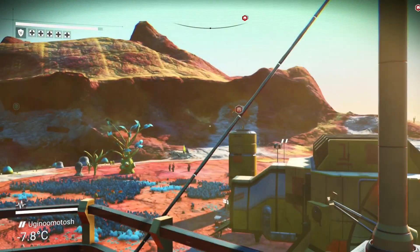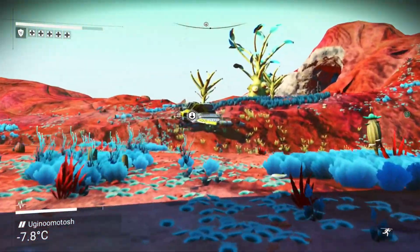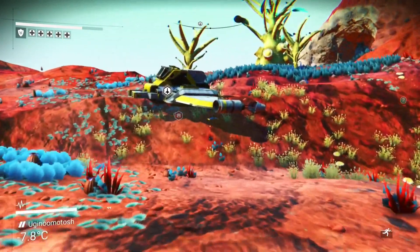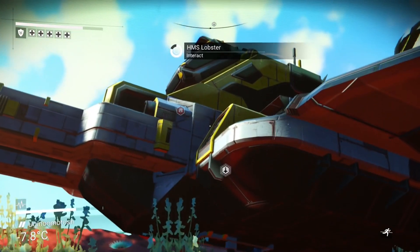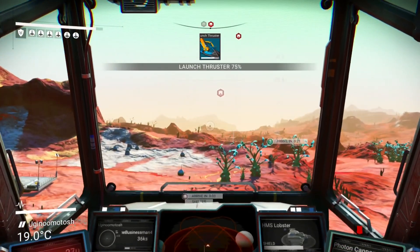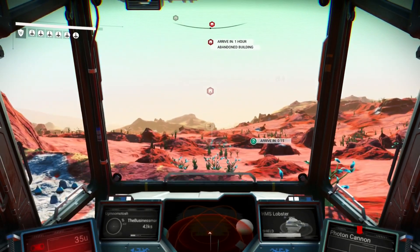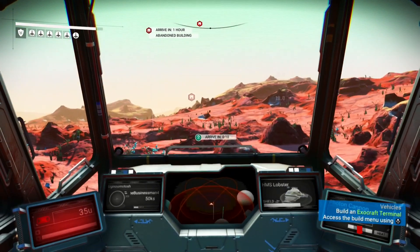Where the hell is my ship? Where? Where's my ship? I can't see it. Oh, there it is. I was looking for the symbol - obviously you can't lose it because the symbol always shows you where it is, but I just couldn't see it. Which is probably because I'm an idiot. Let's go - now we want to go to the abandoned building. There's a lot of stuff though, so we're probably going to stop a few times along the way.